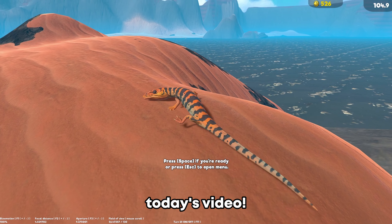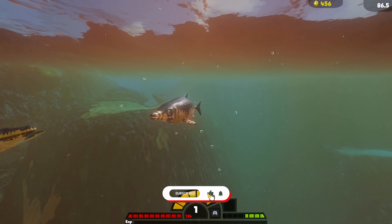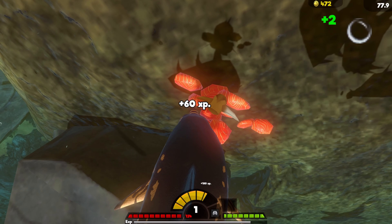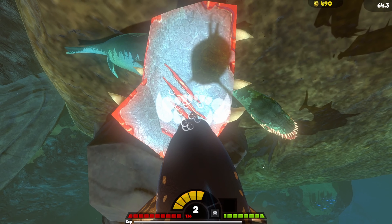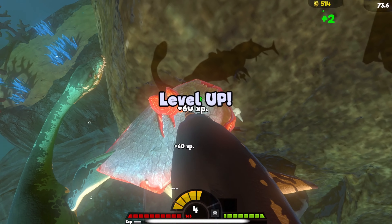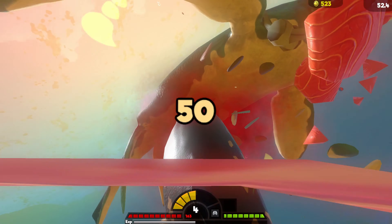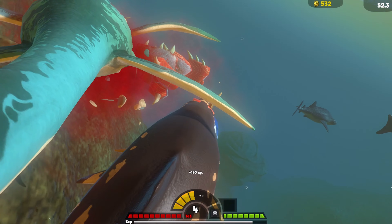Starting off, the first fish we're going to be playing as is the Ichthyosaurus. Before you guys start talking about how the Ichthyosaurus also breathes air — first of all, I know. The reason why I'm not going to play as it is because, just like in the previous episode where we played as every shark in the game, the only shark I didn't play as was the Blacktip Shark. The Blacktip Shark is just terrible — it's not fast, first of all.